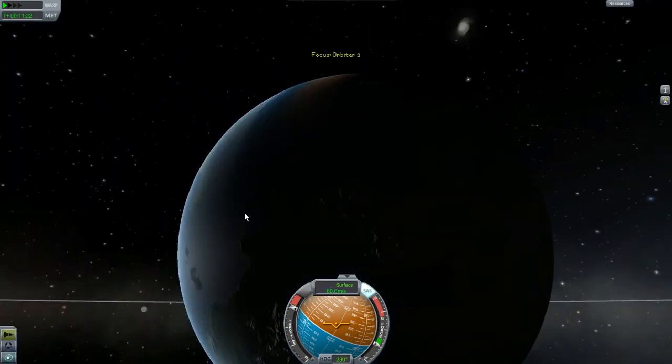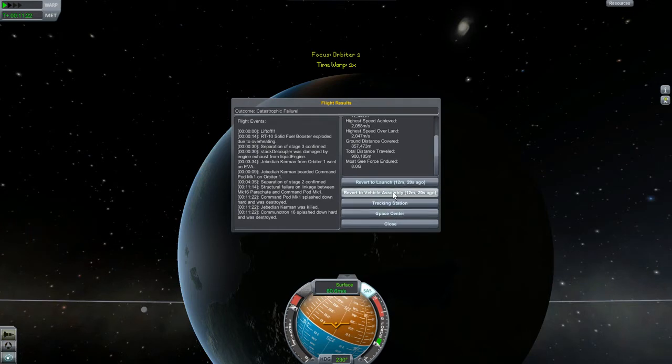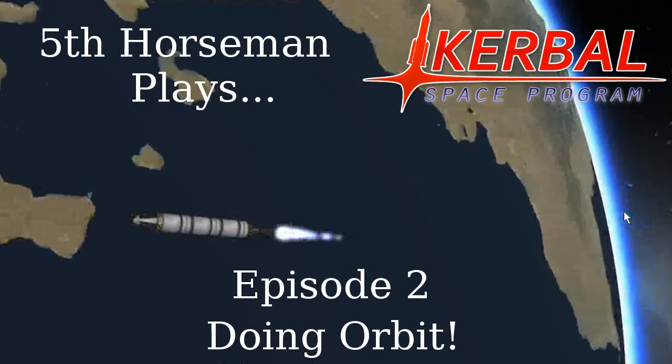Luckily I could revert the flight, but I'm not going to do that because Jeb comes back to life. If he doesn't in this version, I will bring him back to life - he was killed by physics, not by me. I forgot I was in physics warp. So let's go back to the space center. I don't know if you could tell, but the video quality degraded over the 10 minutes we've seen. I recorded a further 20 minutes and the quality just kept getting worse. Rather than redo that second mission, I decided to splice in just the important parts and cut it to about 7 minutes. I fixed the problem so this won't happen in the future - sorry, next video will be better.